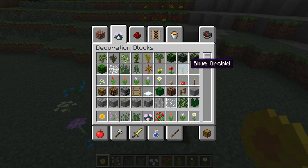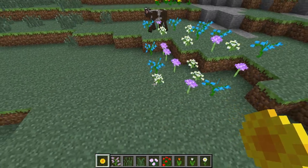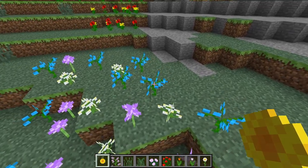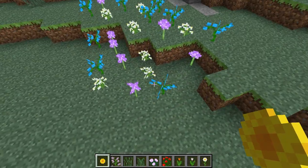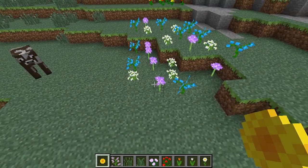You can see the blue ones — those are actually called blue orchids, those I can say. Then we have the allium I think, and then the azure bluet. As far as the blue orchids here, these will spawn in the swamp biomes, and then these two here — the white one and the purple one — will be spawning in flower forests.